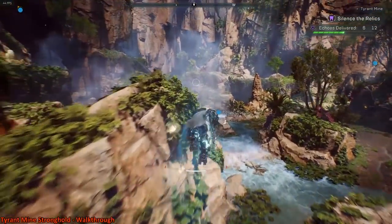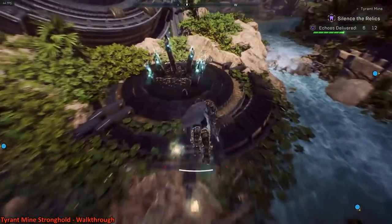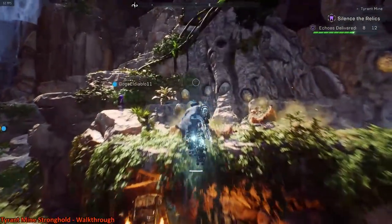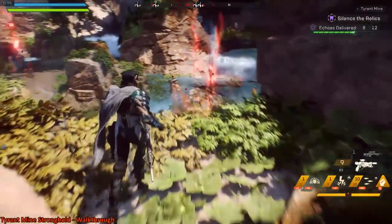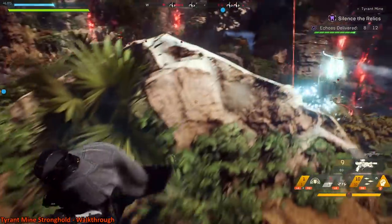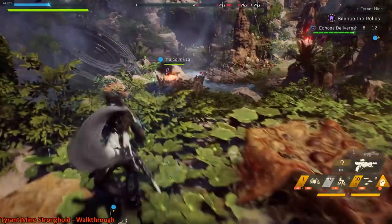We'll grab the last orb and go turn it in, because everybody has turned in the rest of the orbs by this point, and this will transition us into the next stage. For this next stage I like to hang out over here, because the Gatekeeper will spawn in one of two positions — he either comes out of this rift or out of the one in the center. And as you see him, he's running right there — he's the big guy with the shield.